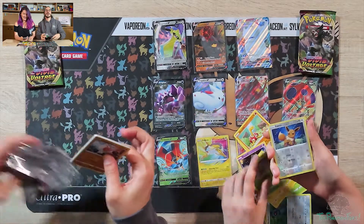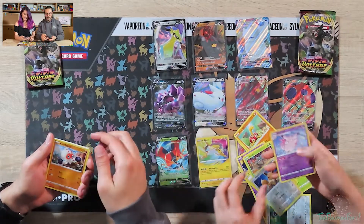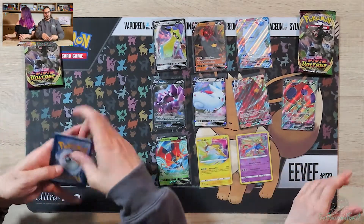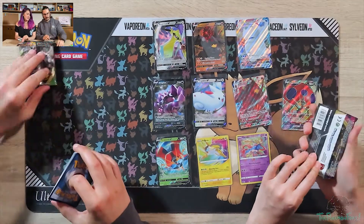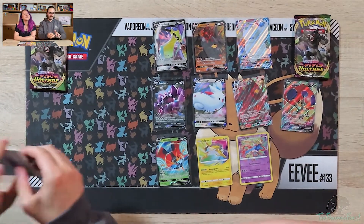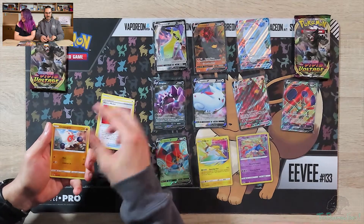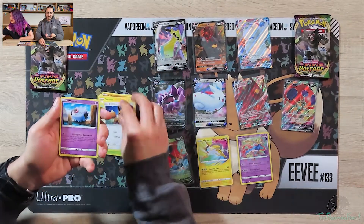If we get it, people are going to think this is rigged somehow. I'm dreading getting it, really — but it's all on camera. And I don't take these off screen. We needed that. Code card. Last pack. Get rid of a Fire energy. So if we don't get the Ultra Rare in this pack, then it's going to be one of our last packs.